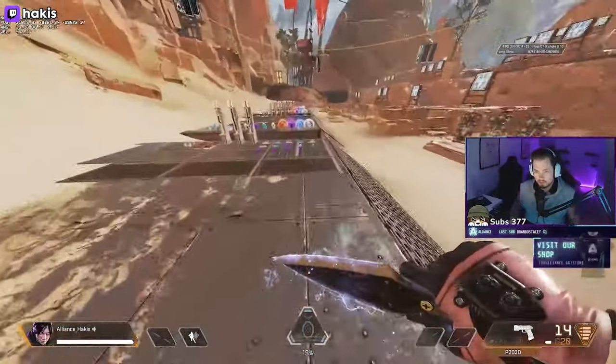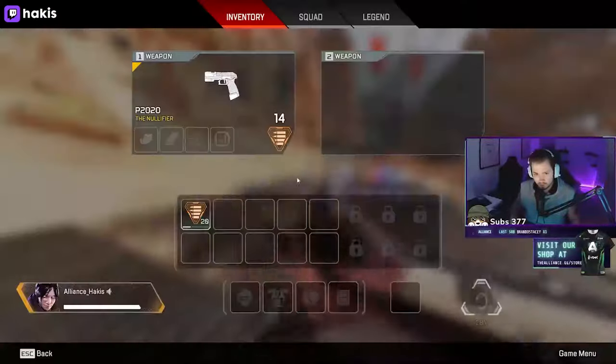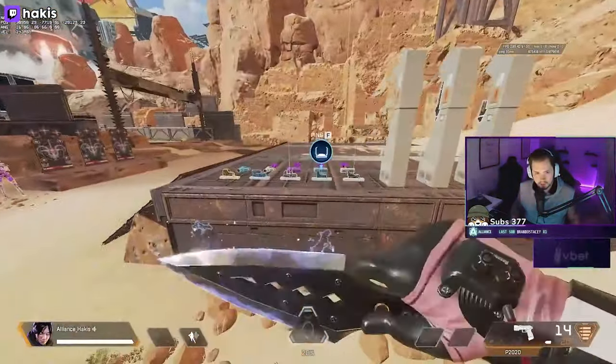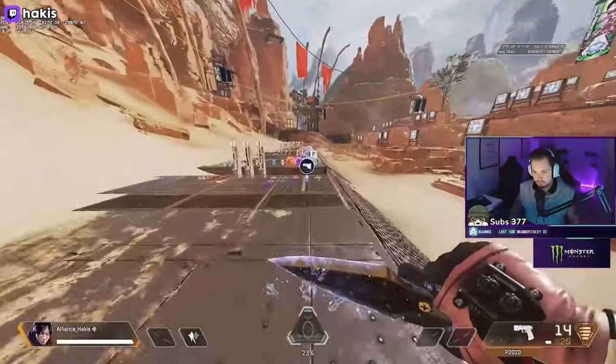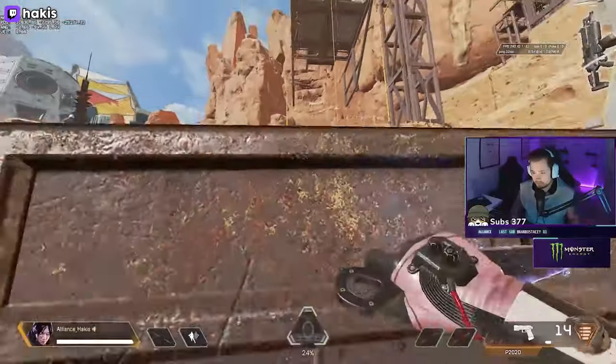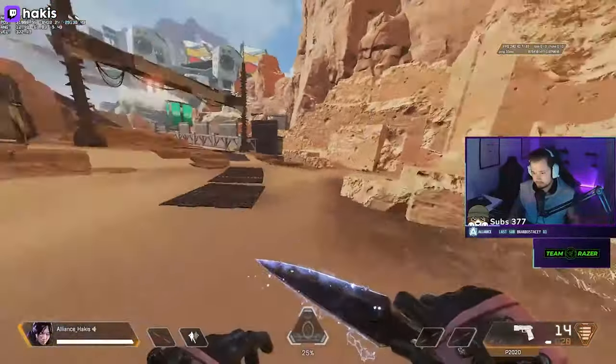Literally, you just climb. I'm literally just looking at the top right corner, top left corner. I'm not even looking at my character, I'm just looking at the top left corner. And then I'm jumping. And then you just get the timing down. That's all it is.